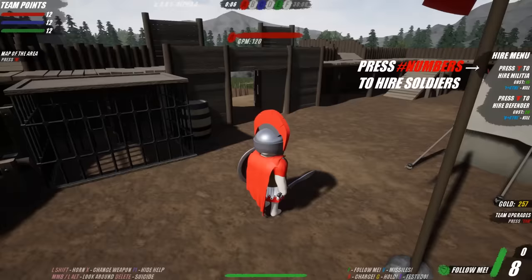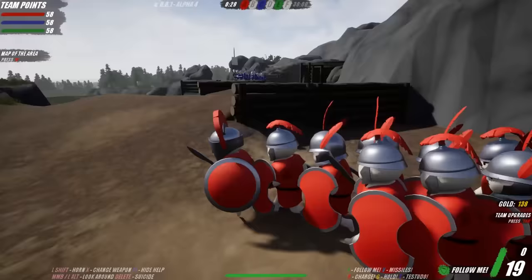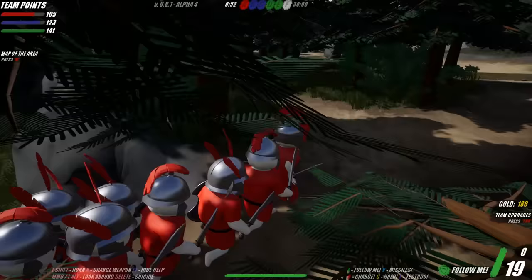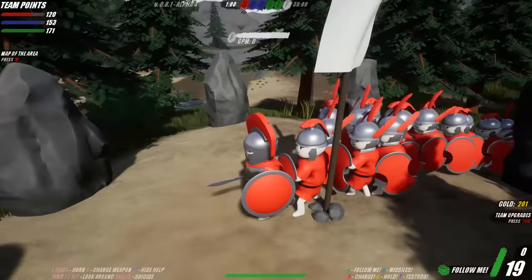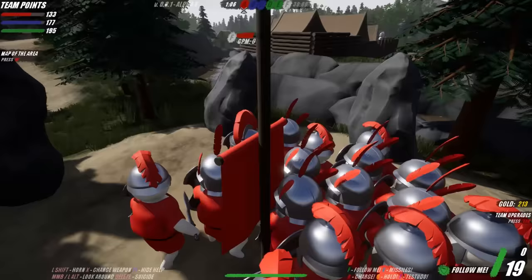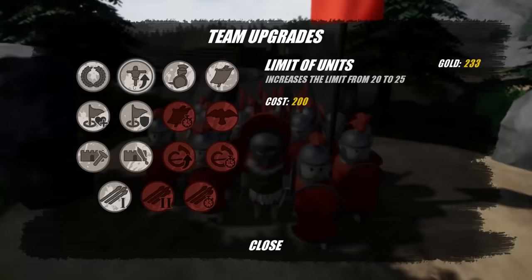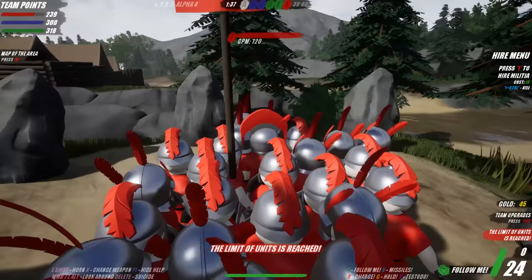All of them look different now. We don't know yet whether there are statistical differences between the units, but check this out - these are my Spartans. I'm hoping that as we upgrade my men... those look kind of like Roman hats to me, but we've got our xiphos swords and the nice hoplon, the hoplite-looking shields. This is a gold per minute of zero at the moment - that GPM shows how much gold we get. This flag produces 120 gold.